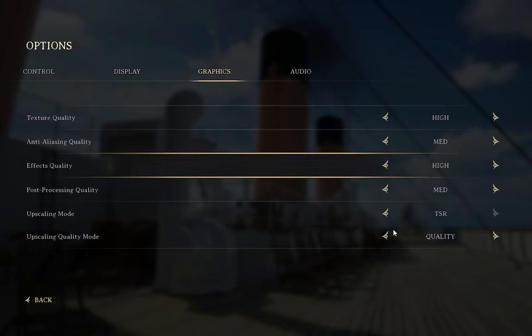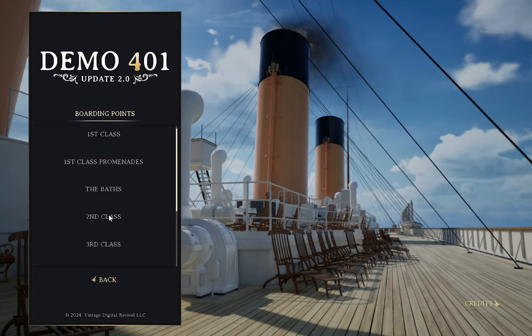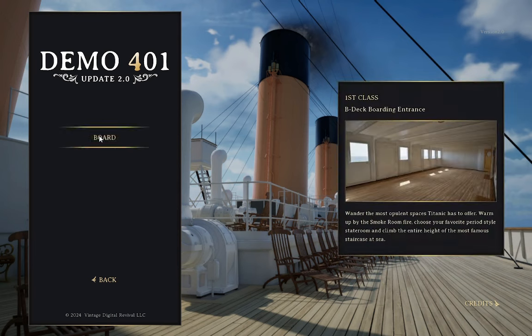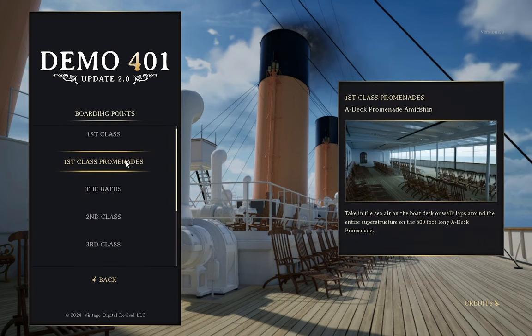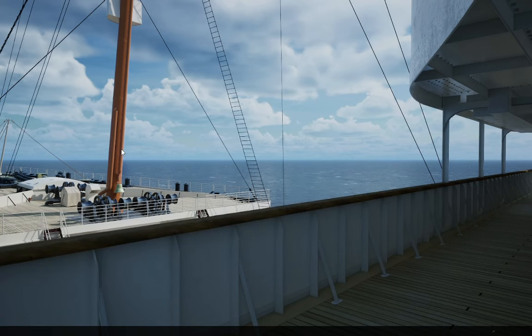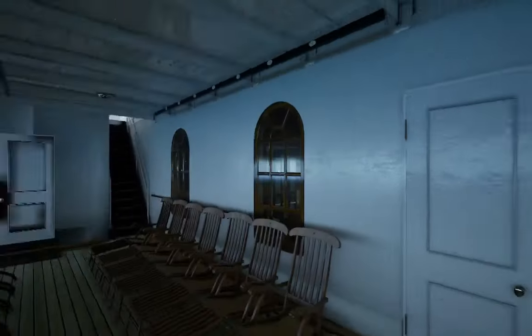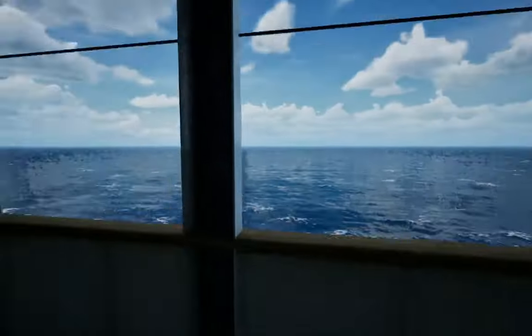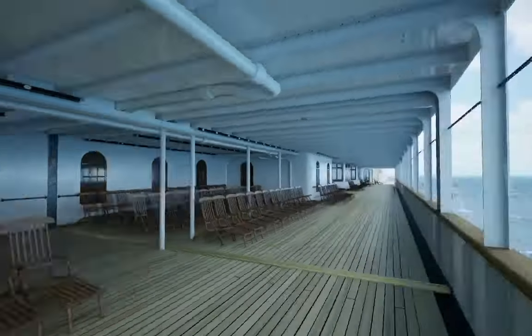Let's set the graphics settings and go. Shall we enter by the second class first? Actually, let's just explore the deck. Let's go to the promenade — wow, this game looks incredible so far, this is beautiful. So glad we can play it now; we were stuck on Demo 3 of Honor and Glory. Look at that ocean, it's incredible, absolutely stunning. I'm impressed.